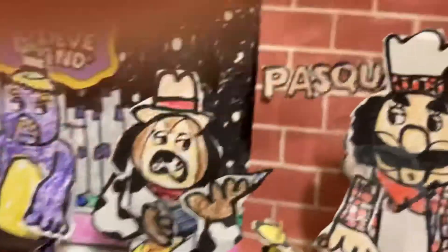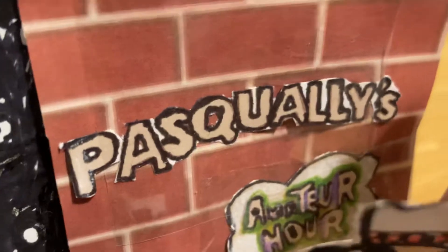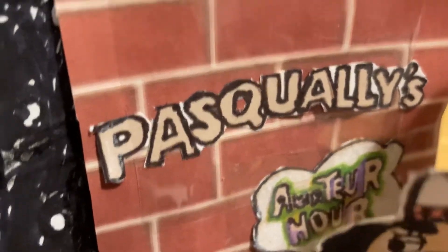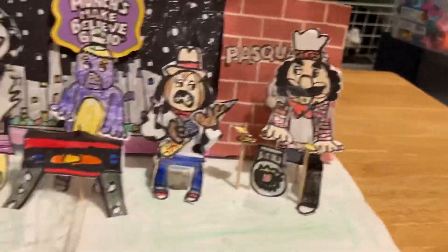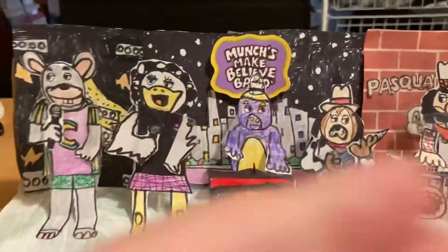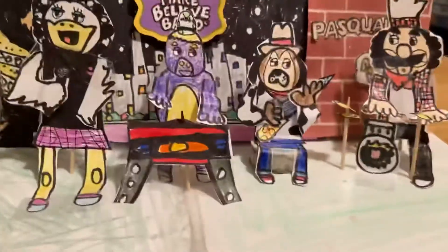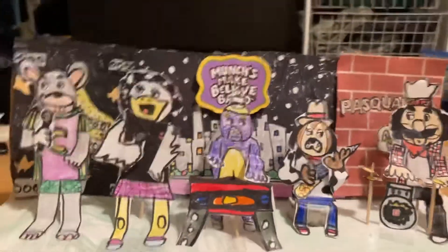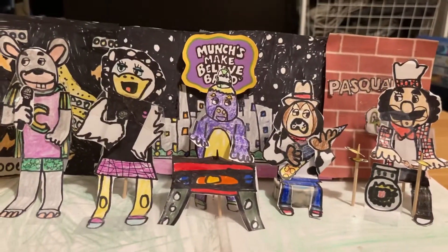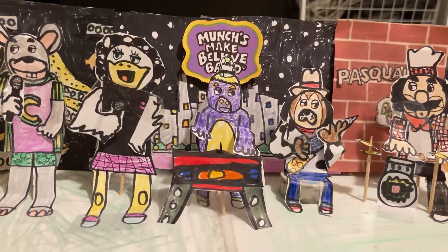Moving on to the Pasquale's Amateur Hour sign. This is pretty good looking, I gotta be honest. That's Pasquale's background. I'm eventually gonna add a wink, but I don't know when. Anyway, that's the newly done Paper 2 stage. Thank you for watching, and I'll see you guys in the next video. Peace.